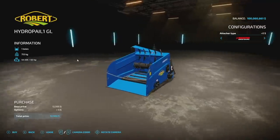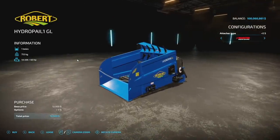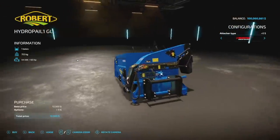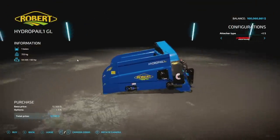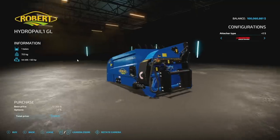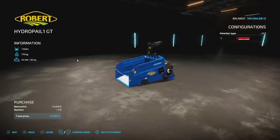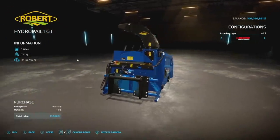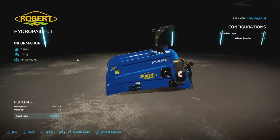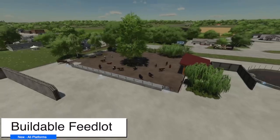Next is the Robert Hydropel Number One from Paulo 5090R — these are bale shredders. The first one, the Hydropel 1GL, holds one bale, weighs 753 kilograms, requires 60 horsepower, and handles straw bales. It's 7 slots on consoles. Attacher types include Manitou, telehandler, front loader, JCB, skid steer, and wheel loader — pretty much everything works, including a couple custom connections. There is also a larger GT version — similar connection options, 60 horsepower, 770 kg, one bale, 7 slots.